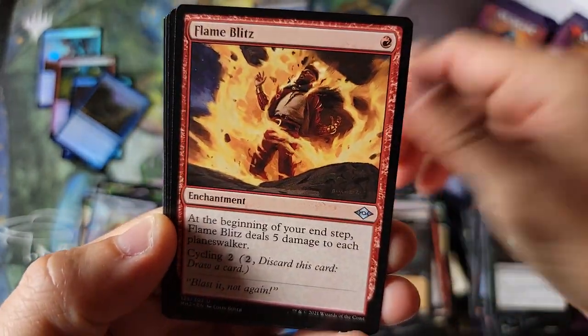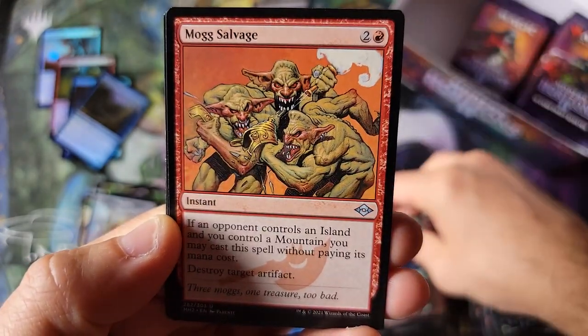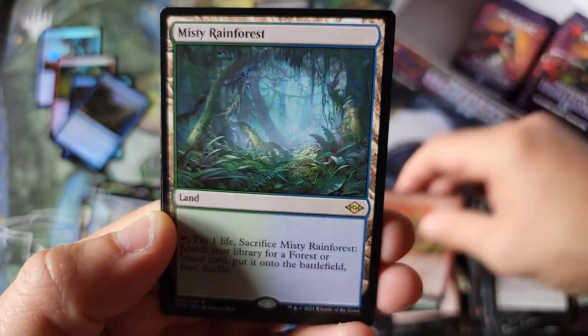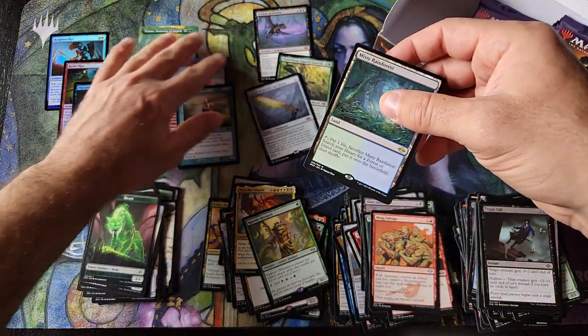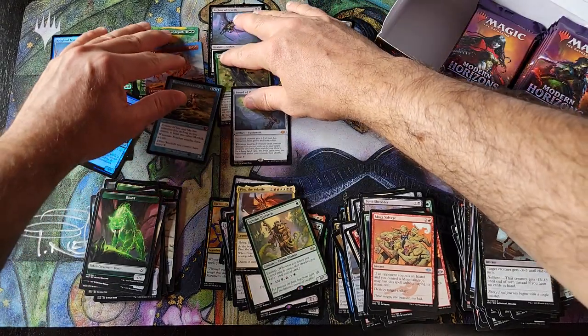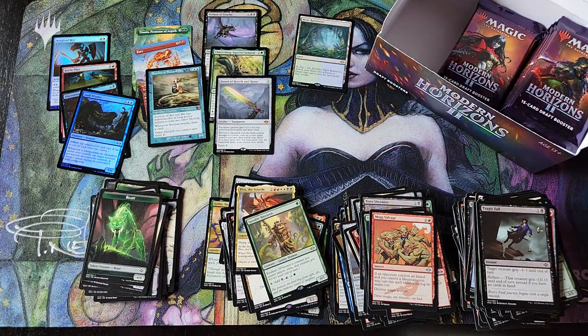We got a Vial, old frame, Timeless Witness. Our fourth is an uncommon — Misty Rainforest, finally! Our first fetchland of the box. So we're at six mythics but only one rare of a fetchland — doesn't that seem weird to anybody, that you can get that many mythics but it's difficult to get the rare that's really good?